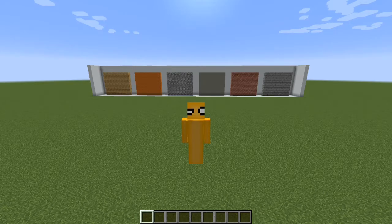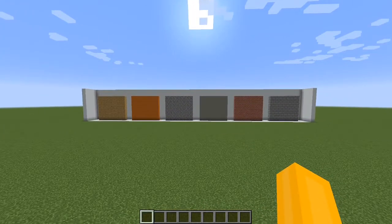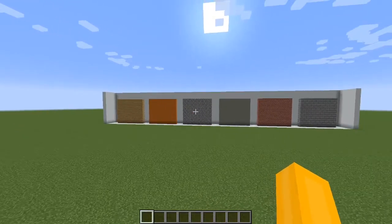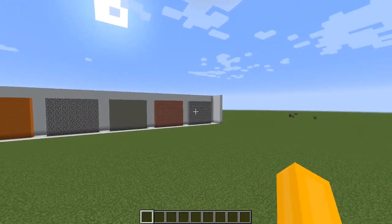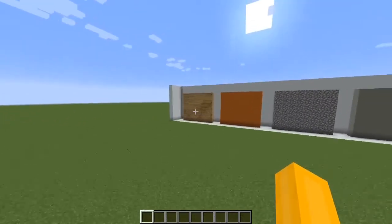This first episode is going to be on texturing, in which we are going to texture six different walls, varying from wood, to sand slash red sand, cobblestone, concrete, brick and stone bricks. So let's jump right into it with the wood.